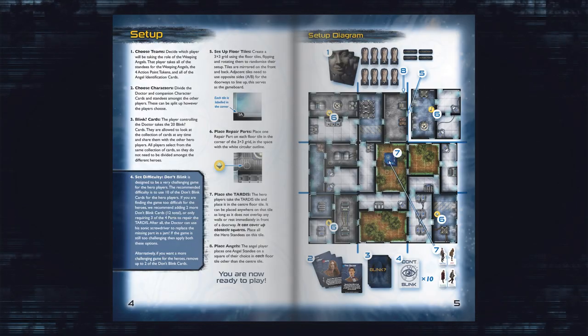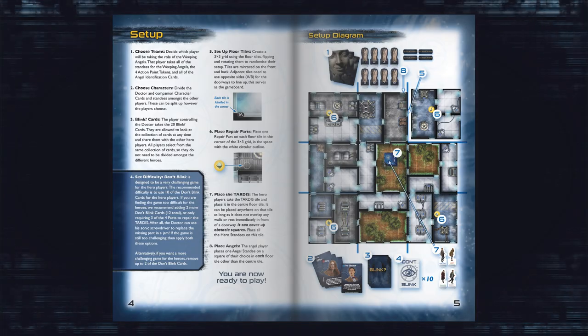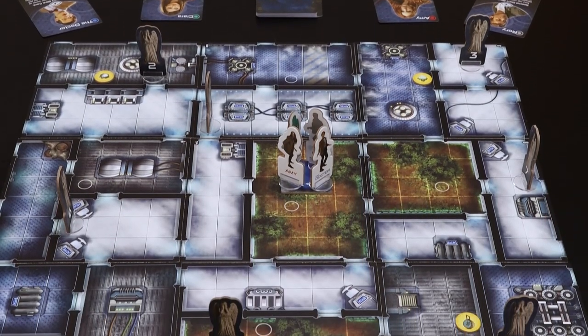First, choose your teams — angels or heroes. Next, it's time to set up the board and cards ready to play. For easy step-by-step instructions and a handy diagram, turn to pages four and five in the rulebook. Once your board is set up and your cards distributed accordingly, gameplay begins.